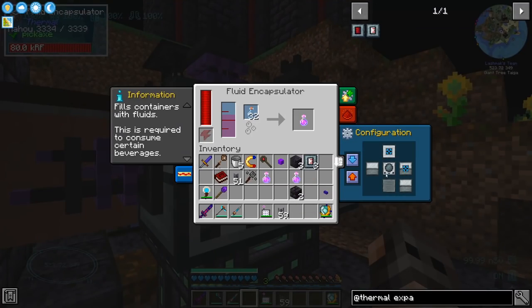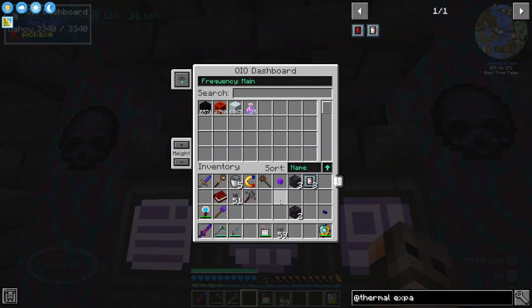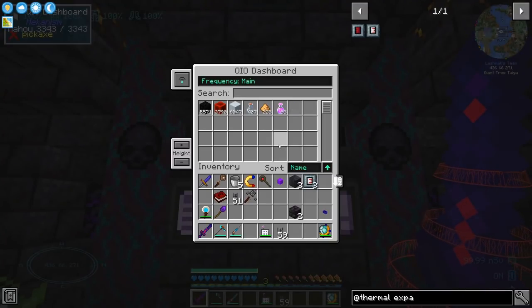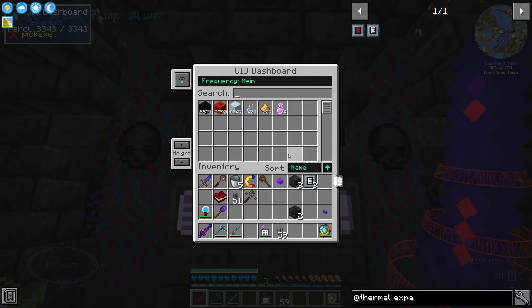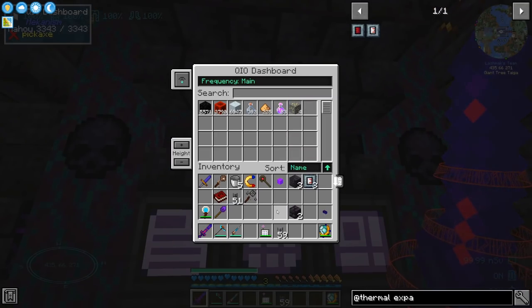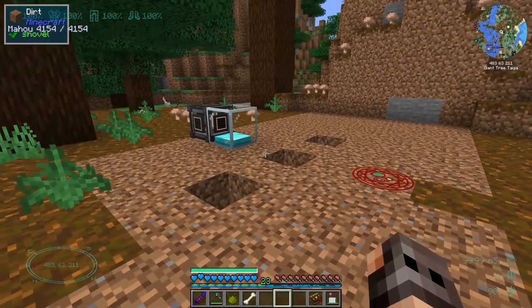That's actually working nicely — 35 potions, and each one lasts around 8,000 seconds. If we provide ingredients to the QIO network in bulk, we'll get Regeneration potions in bulk. I just noticed we're out of Uraninite — we have a slight problem.